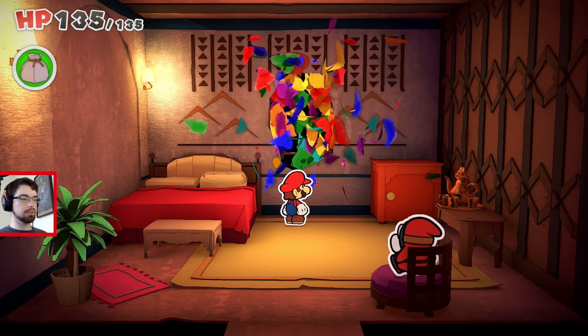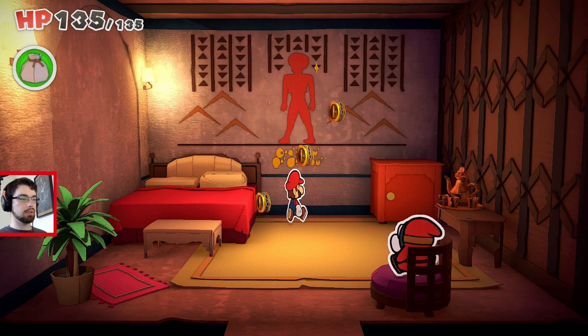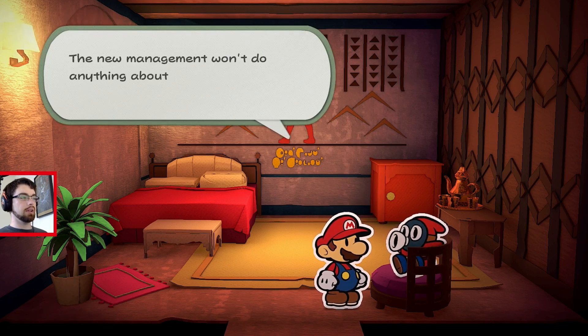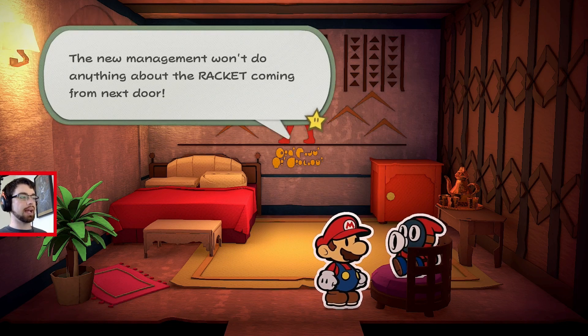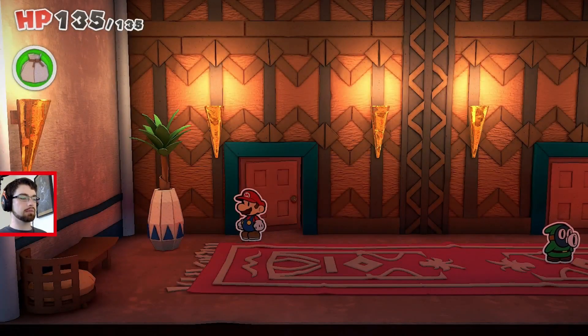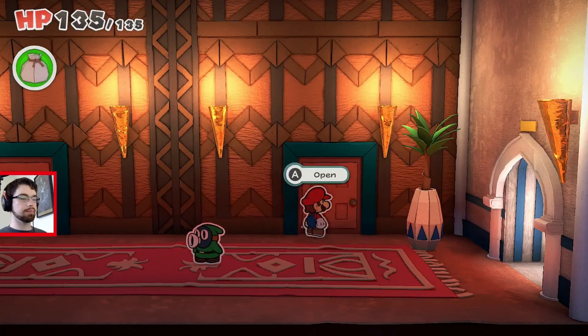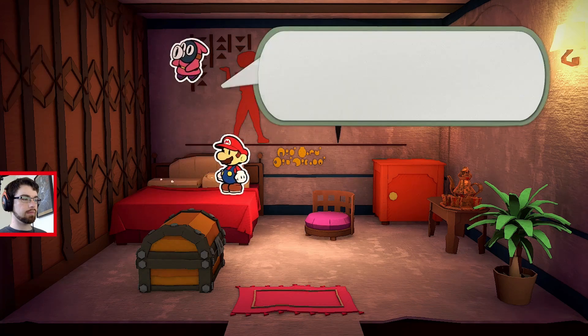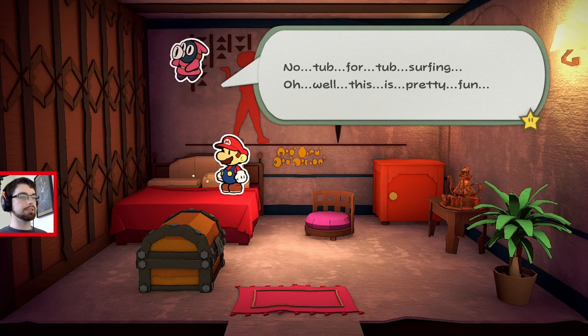I'm assuming each of these murals is going to be a clue. Man, look at that big brawny toad. The new management won't do anything about the racket coming from next door. No tub for tub surfing.